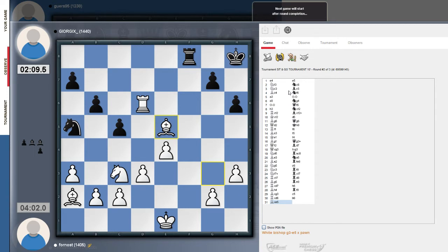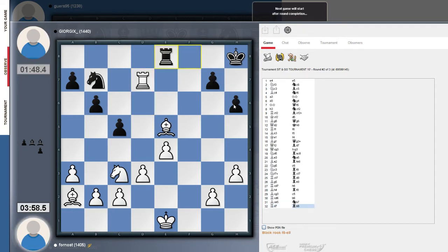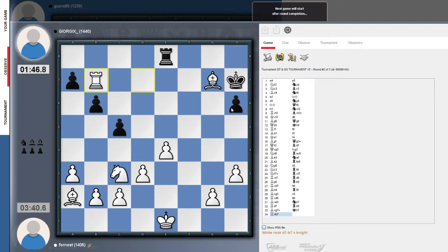This tournament is 10 minutes with no increment, so there's no bonus time per move. Oh — Rook takes h6! That's really nice. Wait, why didn't Fornost exploit the pin? Rook takes h6 was played. The rook was on d6, so Rook takes h6, then takes — it's checkmate because the bishop covers g8 and the dark-square bishop pins the pawn. So there was mate in one and Fornost missed it, but that's probably fine since checkmate is coming anyway.